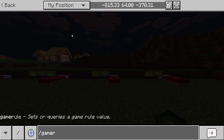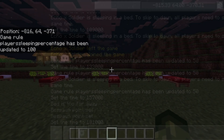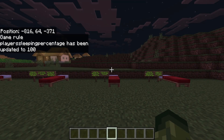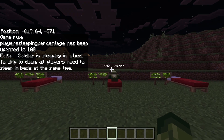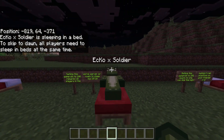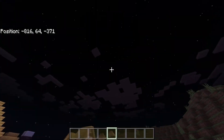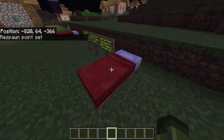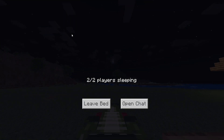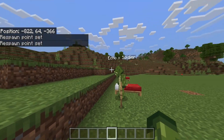All you need to do is the same again: '/gamerule playerSleepingPercentage 100'. So if Echo Soldier gets inside a bed, it is not going to skip at all — it requires both of us to sleep in order to skip the night time. You can see it would have woken up by now, but if I get inside the bed and we both sleep at the same time, two out of two players are sleeping, which is 100%. Now it's good morning.